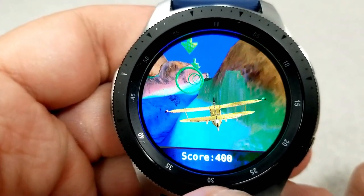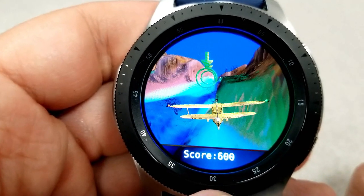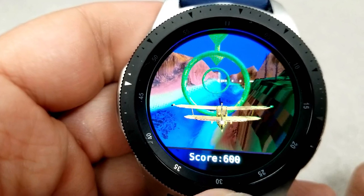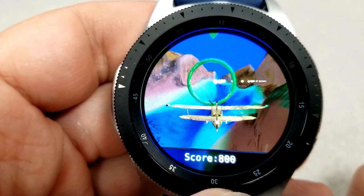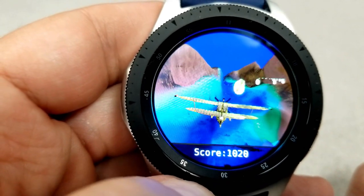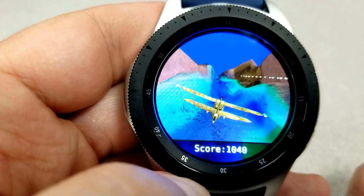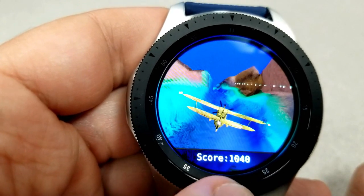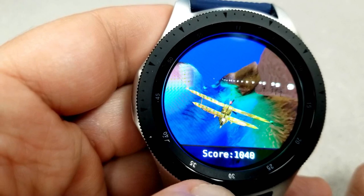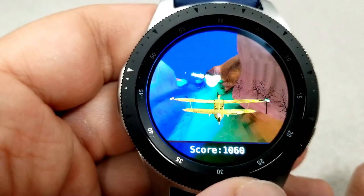Maneuvering the plane is very intuitive as you just rotate your bezel to steer the plane from left to right, and tapping on the screen enables you to fire your cannons, which can be used to shoot down those floating monsters in the sky. That's just one of the ways that you can collect points. Going through those green rings are worth 200 points, each coin you collect is another 10 points, and shooting down those monsters are worth 100 points.